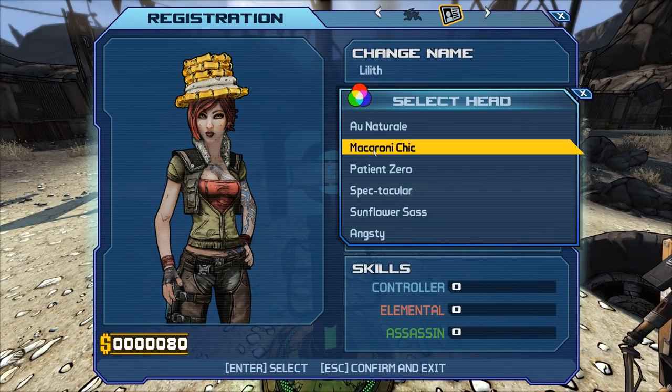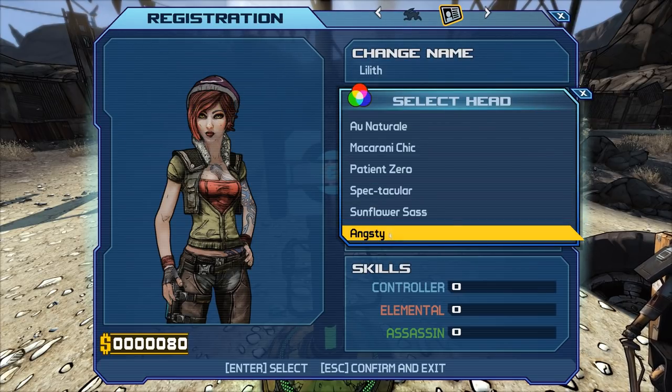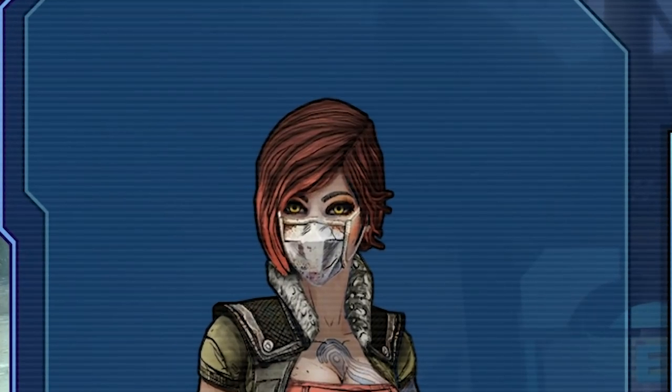At number seven, we have five brand new heads for all the characters. You can see here with Lilith we have a bunch of new heads, and I love that she has Hank Reese's cap from the zombie DLC. That's pretty awesome.